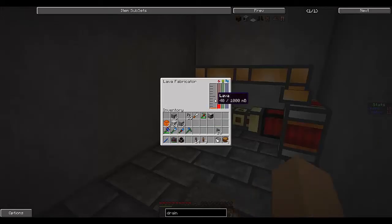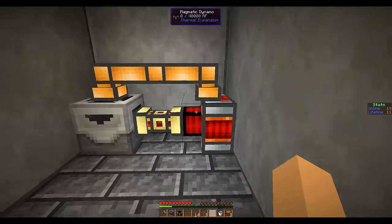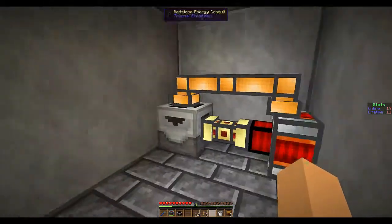You'll see this is powering this, which is making lava, which is then being taken back to fill this thing up. Now you can see it is full of lava. And this is going to be an infinite loop — power going back and forth into there.